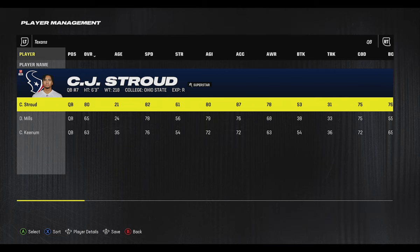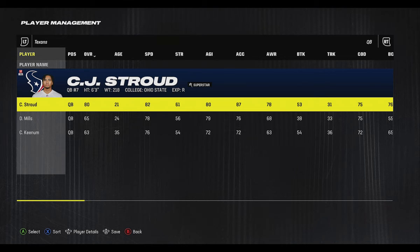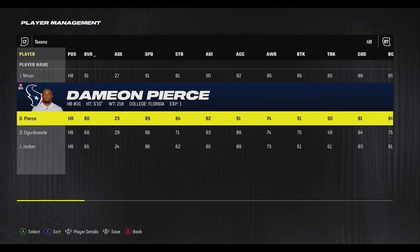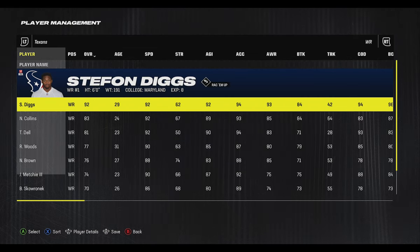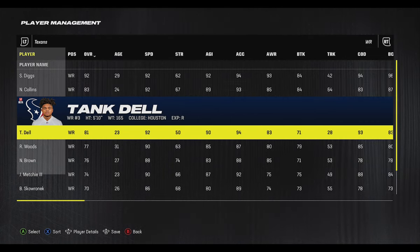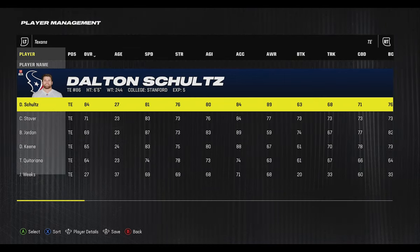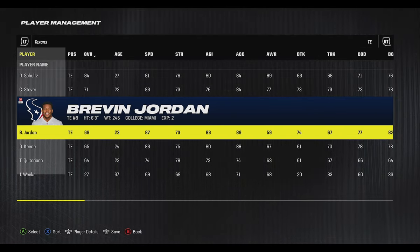Next up are the Houston Texans, a team swinging for the fences this year with a very good shot at the Super Bowl. CJ Stroud is coming off a monster rookie season, and they brought in Joe Mixon alongside Damian Pierce for a strong two running back system. They went out and got Stefon Diggs, who joins Nico Collins — coming off a very solid season — and Tank Dell, who had a great rookie year. All three receivers have 92-plus speed, giving you three very talented wideouts.